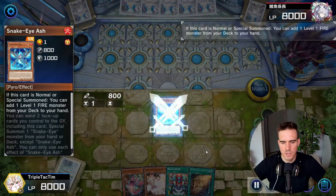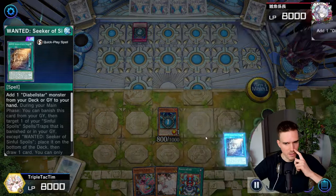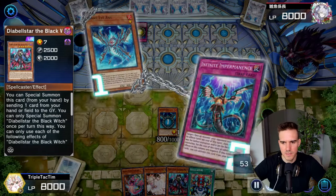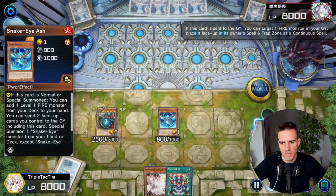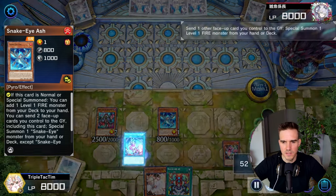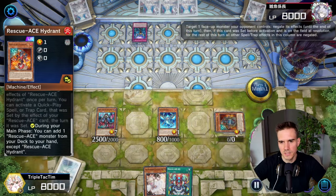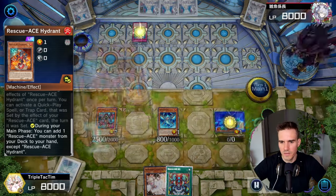I go Bonfire, Snake Eye Ash, and then Snake Eye Ash gets Impermed. I wanted to still get into the original Sinful Spoils engine - I'm grabbing my Diabalster, this gets Impermed. Never forget that this is Impermed, so do not use this send-away effect. Obviously I go on to chain block this, set this in the spell-trap zone, then activate this. This one goes away because it's free and I keep this body. Then I activate my Hydrant here and get Impermed again. Here's one thing I could have done to prevent this.